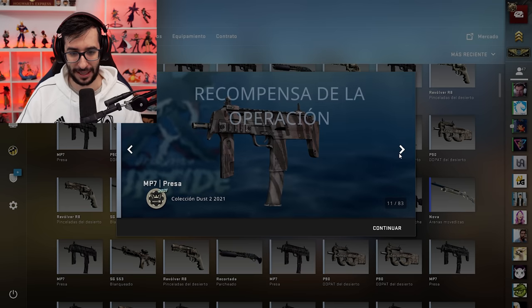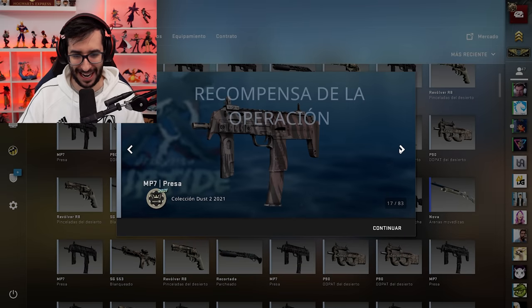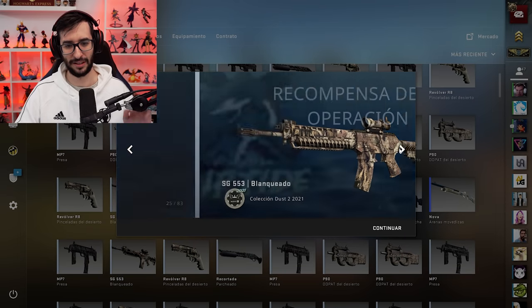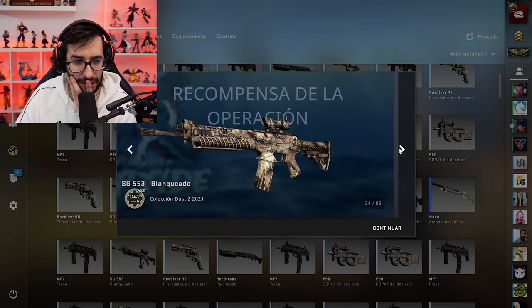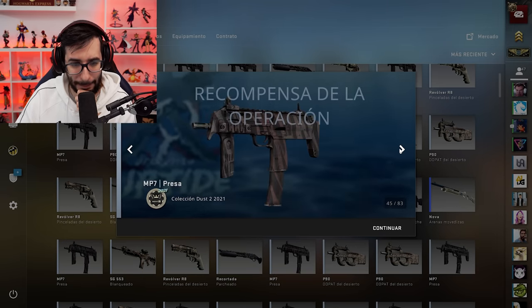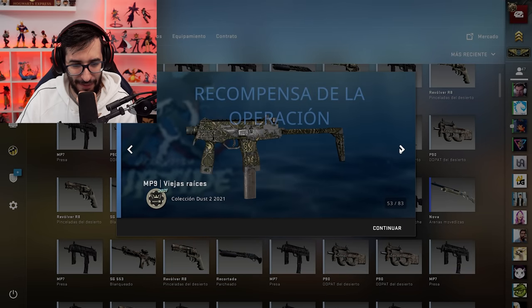¡Venga, va! Dame alguna sorpresa. De momento las sorpresas que me estoy llevando son de las malas. ¡Ay, Dios mío! El auge está bueno. La nova es azul, creo. ¡Qué estampada! Confiamos. ¿Qué opináis vosotros?